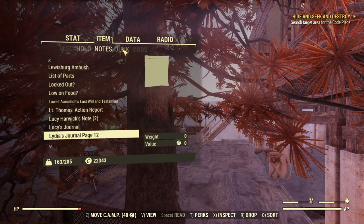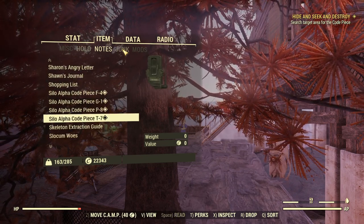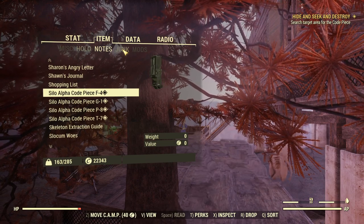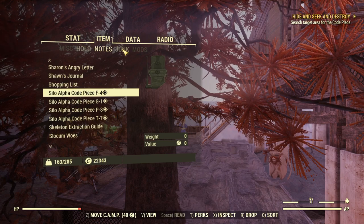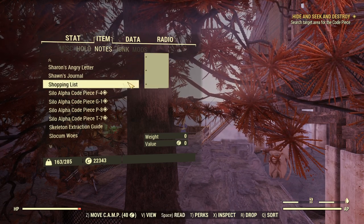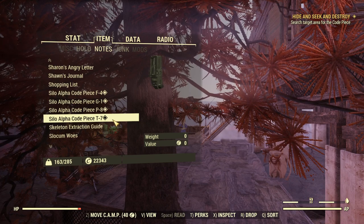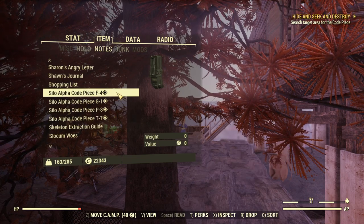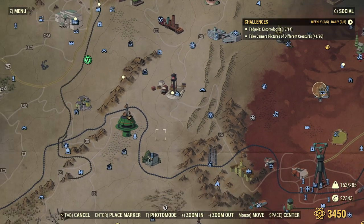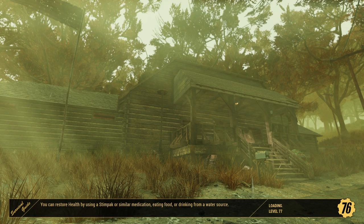Scrolling down to see my code pieces. I thought I already had a 7, but I clearly don't. My notes show F4, G1, P8, and T7. I'm glad I wrote those down. So we haven't found a duplication yet, but I'm worried about finding duplicate silo code pieces, which would make this an even tougher and more laborious process. I haven't found any vowels yet — I have F, G, P, and T. I'm thinking more and more these silo code pieces are not going to match up to the displayed letters.